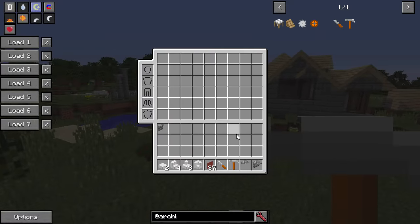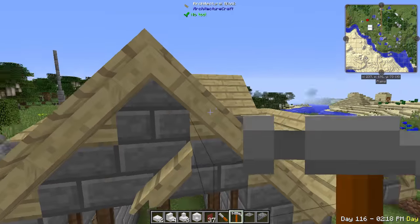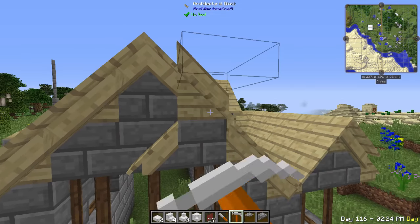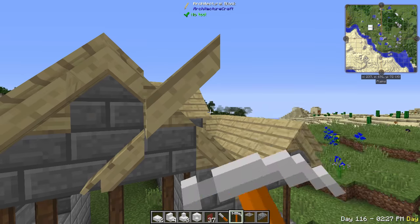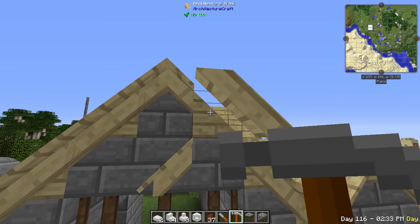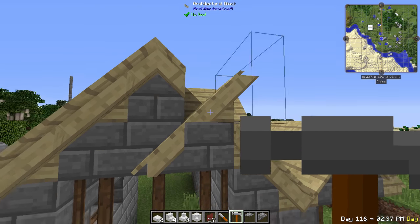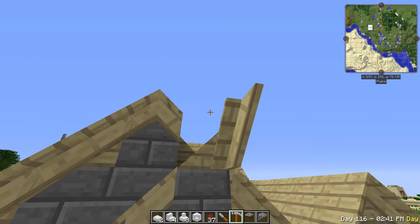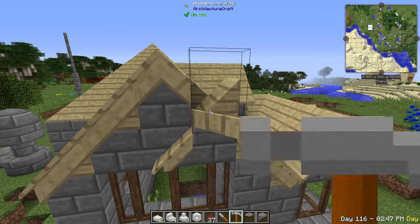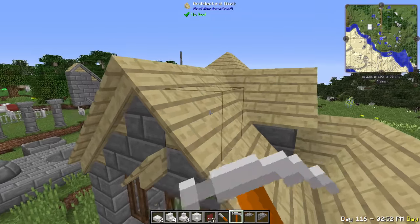The hardest thing about the hammer is figuring out where to click and whether you need to shift-click. If you need to rotate something, things can go a bit crazy - you're upside down, flipping around - and then finally it goes the way you want. Eventually you get it back to normal.